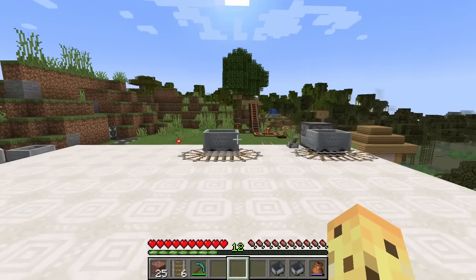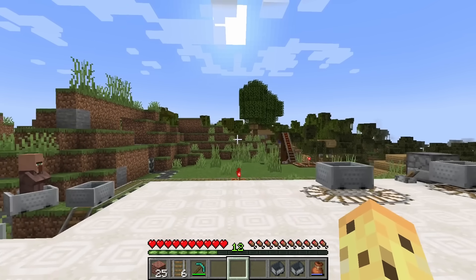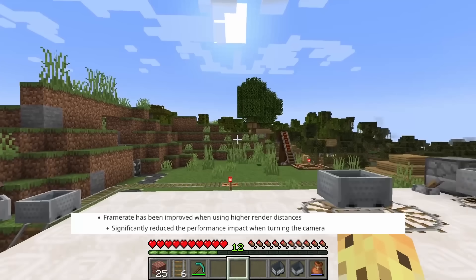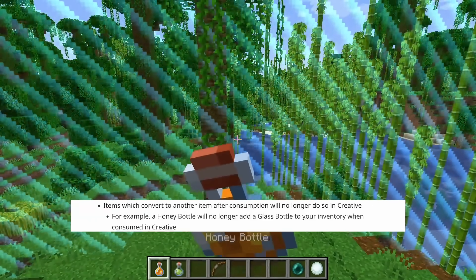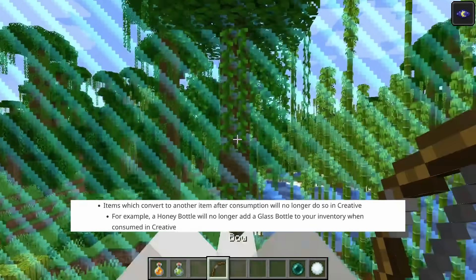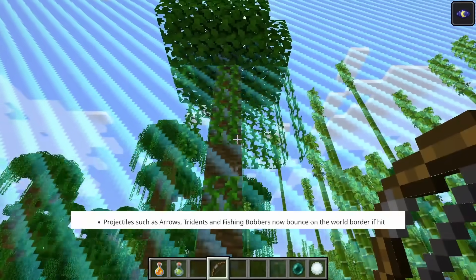First, the small changes. You might not know this, but Minecraft Java has some performance issues compared to Bedrock, but they've actually slightly fixed some of these by improving performance on high-end devices when using high render distances, which is very good. They've also made it so consuming items that leave an item in creative mode, like drinking a potion, won't leave that empty bottle in your inventory. And projectiles will now bounce off the world edge.